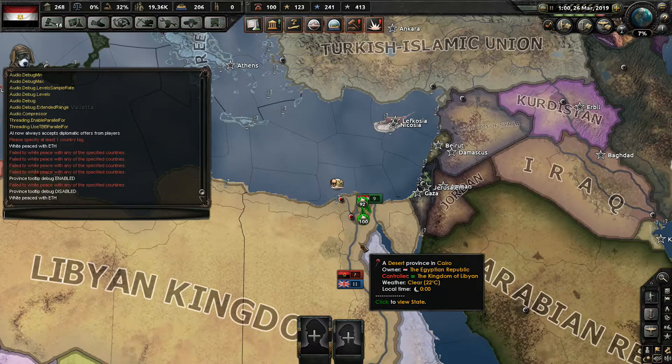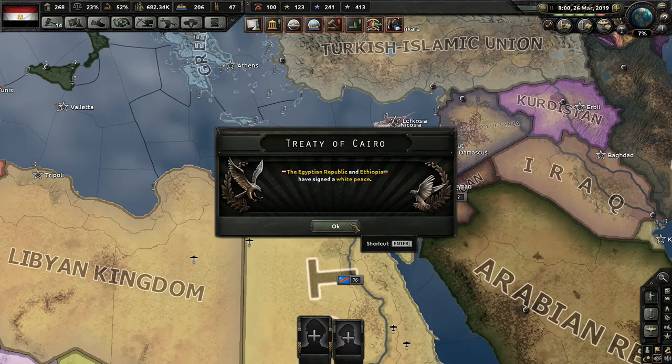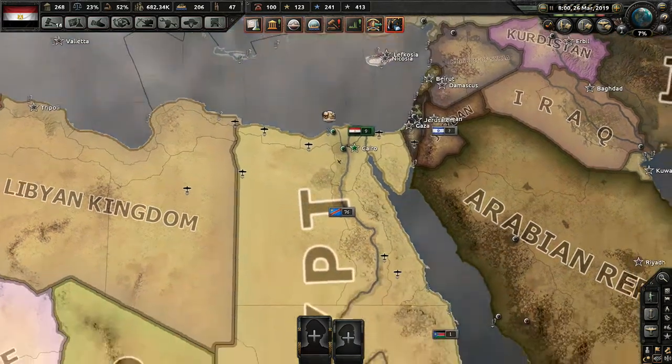The war has been going on for a really long time. Our foreign expeditionary forces are sitting in Cairo and holding it off — actually defending it very well, I'm surprised. But basically this is going to go on forever until our defenders cannot hold anymore. Then we're going to turn into a super small country; Libya is gonna take everything and might puppet us. Either way, we basically lost the game. So I'm just going to open up the console and white peace out with Ethiopia.